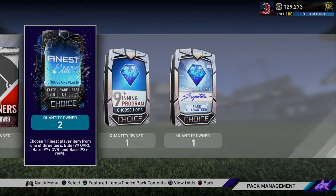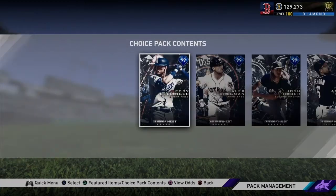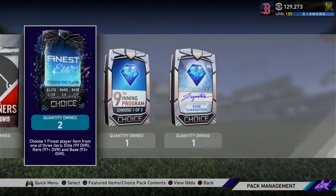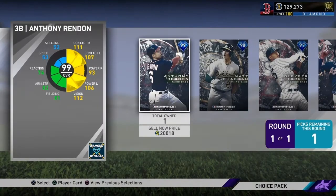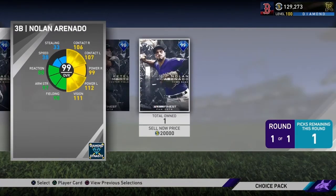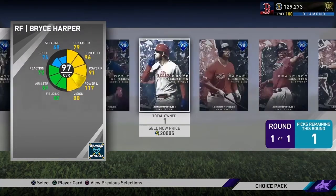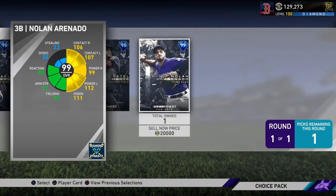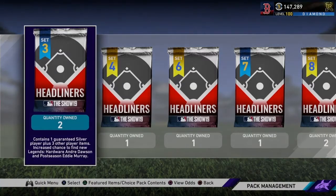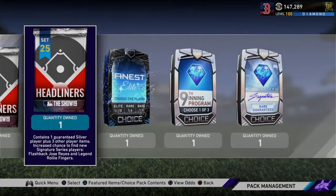Time for a big pack — we have two of these. We're going to rip open one Finest Elite pack right here. This is where I really needed to get some good pulls. Mid-tier. Mid-tier. You just kind of lose your stubs when you do this. I'll take Arenado — or I think Rendon is selling for the most right now. But we'll just sell him. We'll just take the stubs.